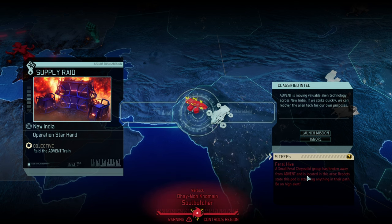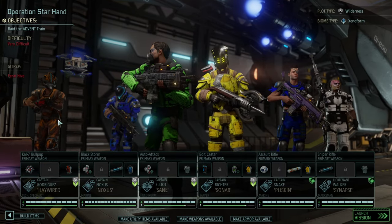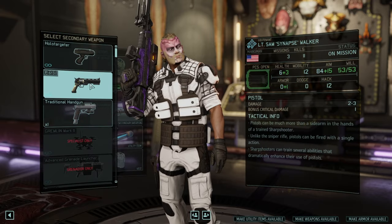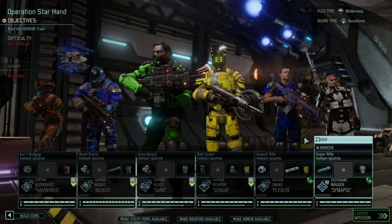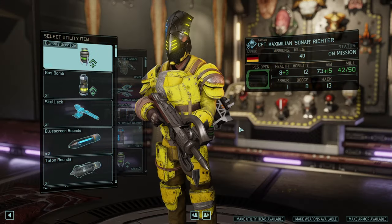We have no weapon upgrades, no armor upgrades, nothing, and we have at the moment two and a half sized pot sizes in Legendary Ironman. So it really shows we're nearing the end game and things are not working well for us. This supply raid here is a chance for the game to sort of fix that, but the side trap feral hive means we are fighting against another juvenile queen. So I bring in the B-team, and I figured I will put a loadout in that is good enough for a normal fight but we're not missing any unique items.